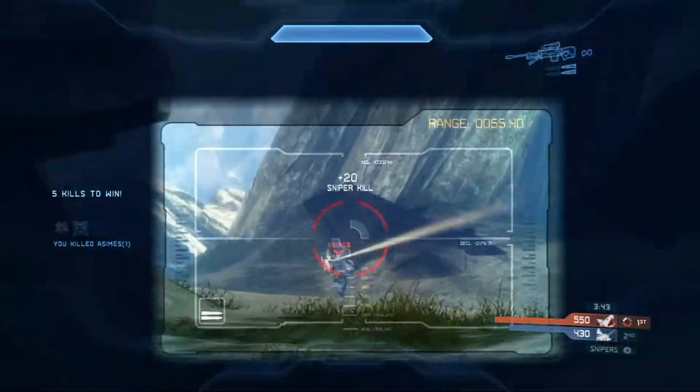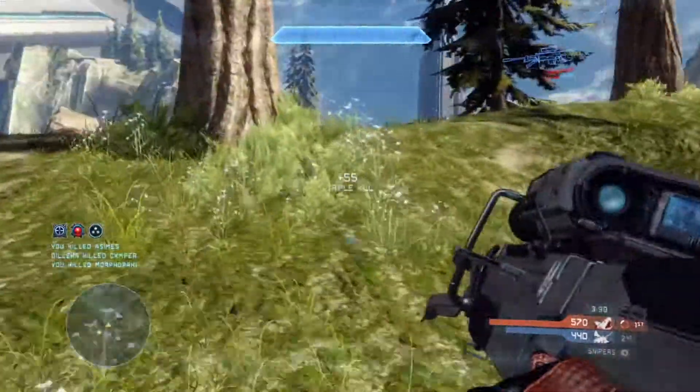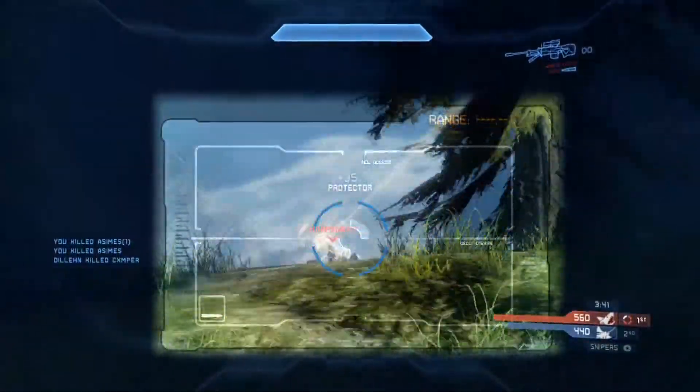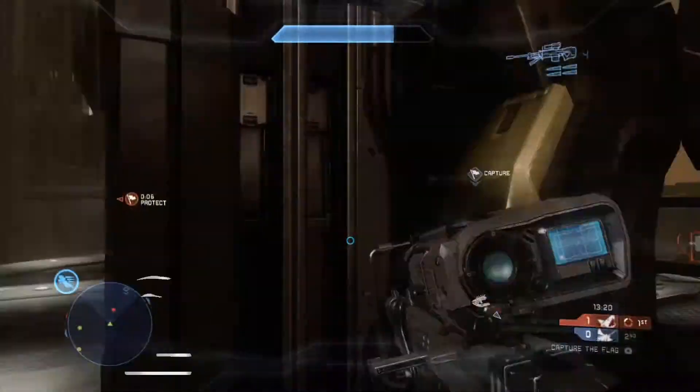Now number 3, here on Valhalla, this is Team Snipers, starting off with two easy kills — check this now — oh my god, nice shot for the triple. Runs Top Mid, finds that overkill for icing on the cake, but seriously, look at that shot for the triple. Reticle rotation, not even necessary, but it looks so cool.